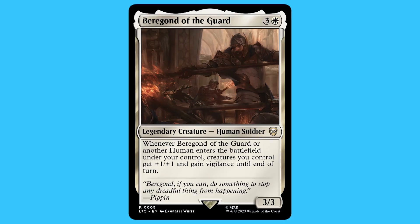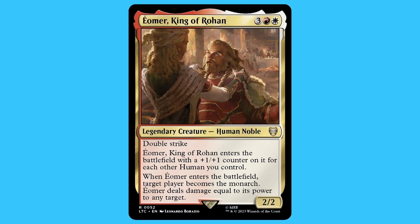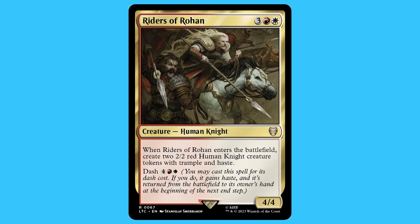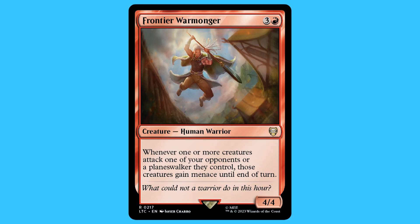There are some cards that are really, really good when it comes to this deck, and they are: Beregond of the Guard, Lossamarch Captain, Éomer King of Rohan, Faramir Steward of Gondor, Riders of Rohan, Weathered Wayfarer, Fortir Warmonger, and Prince Imrahil the Fair. In this deck there are six enchantments, but I'm only going to be going over three of them.